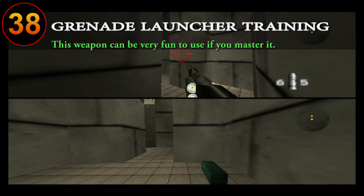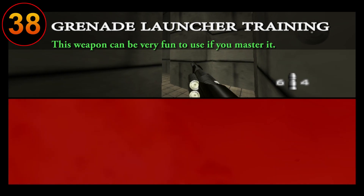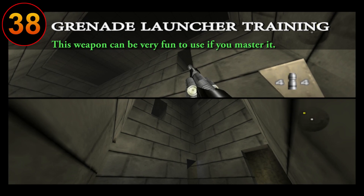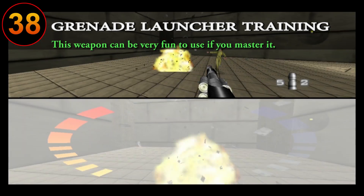Master grenade geometry. In order to become insanely deadly with the grenade launcher you need to first learn and practice grenade bounce angles. There are even shots that can be performed with this weapon that can take your opponents out long before they ever even see you. Or you could just keep it basic and shoot at your opponents' feet.